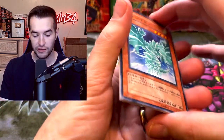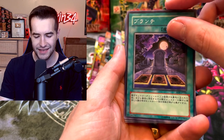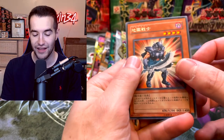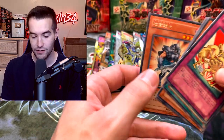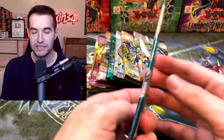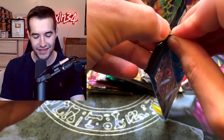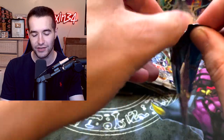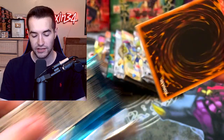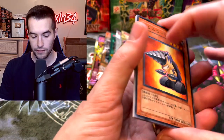Opening more packs - these are so crackly and hard to open. We pull League of Uniform Nomenclature and a Wild Heart rare. Moving into Cybernetic Revolution - if there's ever a time to pull an ultra rare, it's now. I have seen OCG ultra rares before - they were actually kind of popular a couple years ago on Instagram.